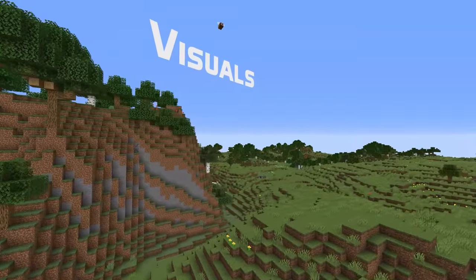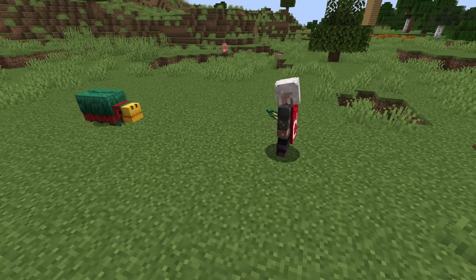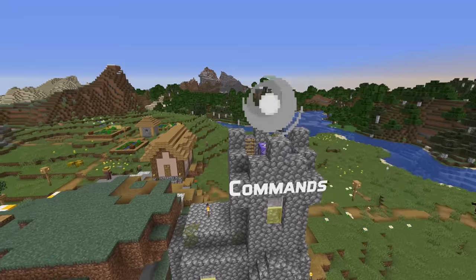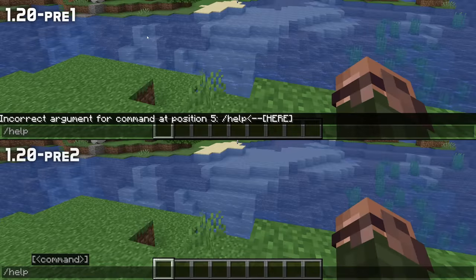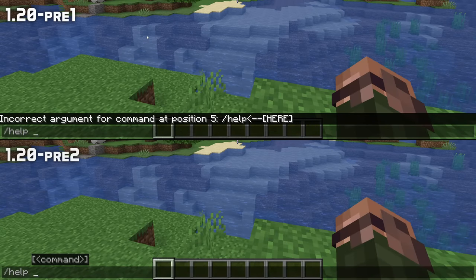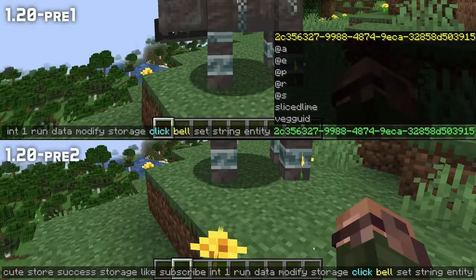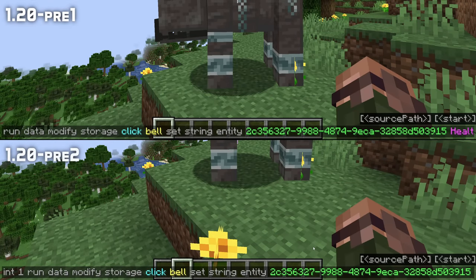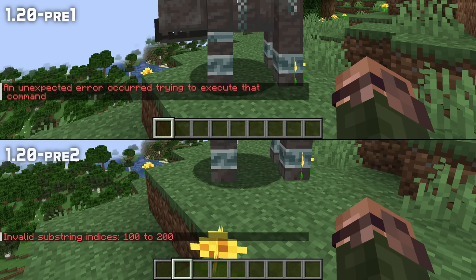A visual fix in this version as well — some random skylight could be found underwater where it shouldn't be, which is fixed. In technical news, let's start with command fixes. When the cursor is at a place where a command is complete but could also accept more input, you'll now get syntax completion rather than an error. Single quotation marks are now supported just like double quotation marks when writing NBT paths. The execute if loaded test now properly tests for entities being loaded, and the data modify command now gives a proper error message and result if it fails because the string indices it was given are out of bounds.